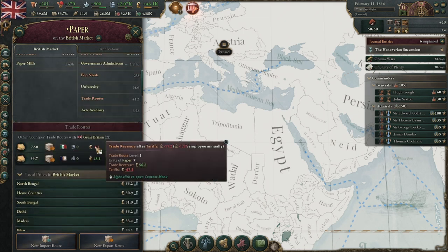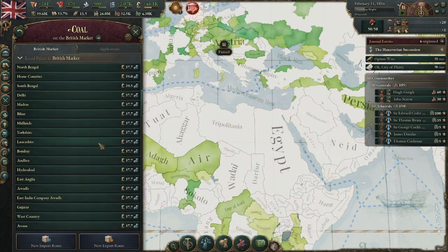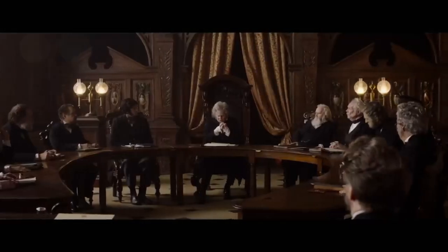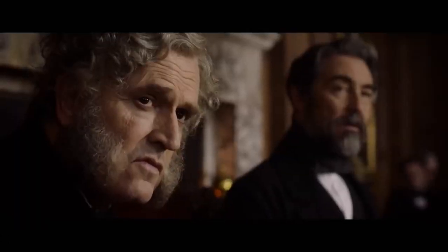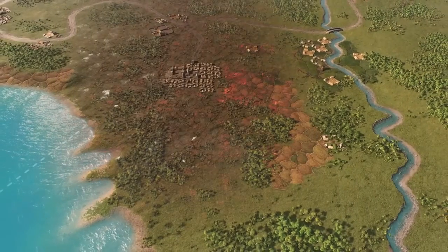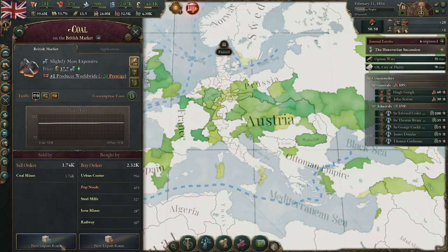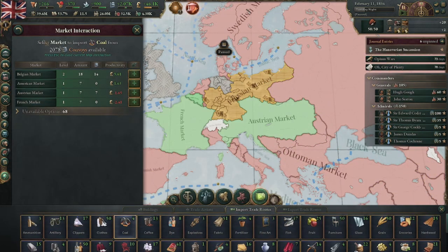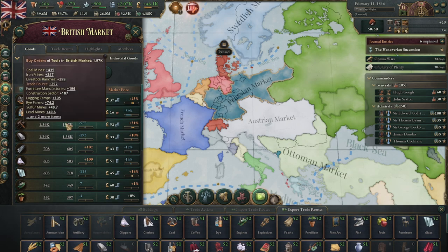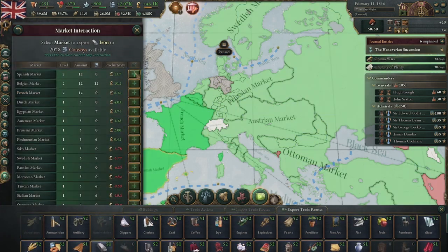Alternatively, encouraging exports will remove any tariffs you have directly on that good while putting huge import costs for any country trying to export that good to you, meaning you should hopefully be exporting more than importing. Tariffs are a useful tool, but again generally quite bad, and you should try to get rid of them when you can. If you have low tariff laws like free trade, you're able to buy cheap goods from one country and with the reduced prices in your own market, resell them to other countries, making profit for yourself and increasing your trade centers and therefore income and investment pool contribution.